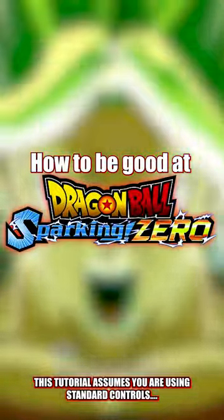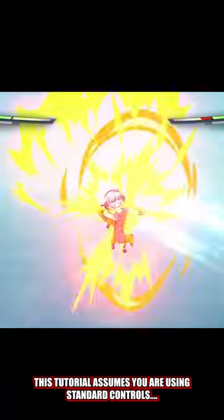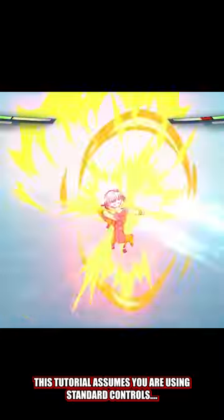How to be good at Sparking Zero. The most important defensive option you have is the Z-Counter. Z-Counters happen when you press the circle button, or press forward and square at the same time right as an attack is about to hit you.